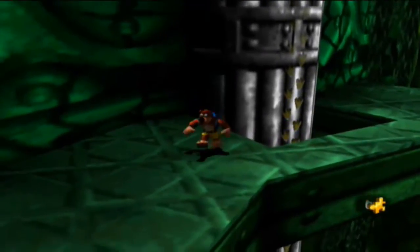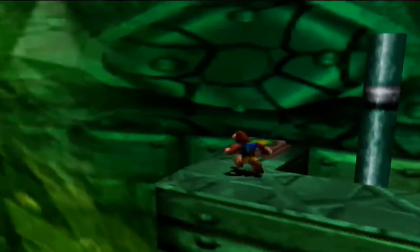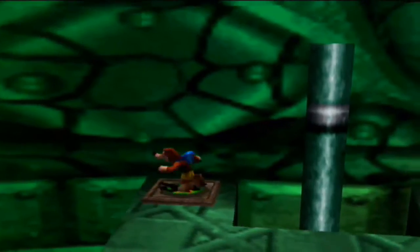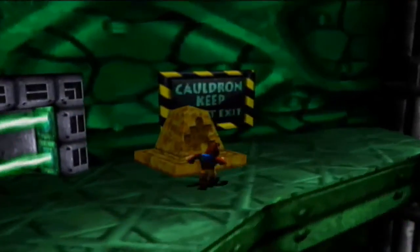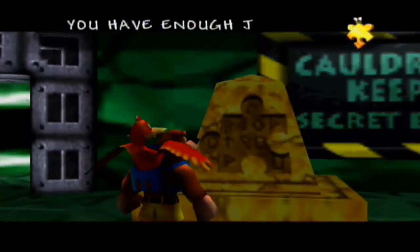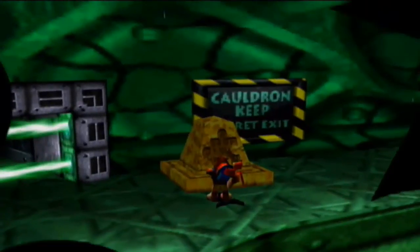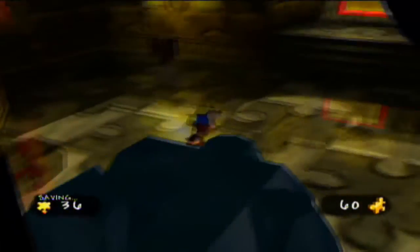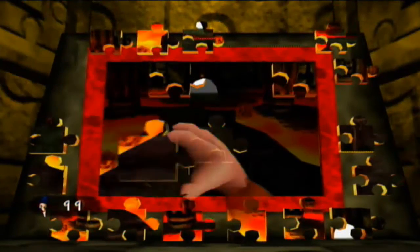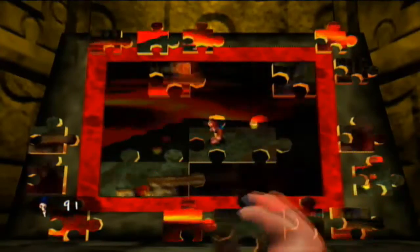We've used the claw clamber boots to make our way up here. Cauldron Keep secret exit. This switch will activate the shock jump disc pad right below us, so we can use it to get back up here if we need to. Here's something I forgot to show you within Banjo Tooie: it is written that 55 Jiggies are required to open this door. When you have enough Jiggies to open up another world, you can use a Jiggy pedestal to warp your way back over to Master Jiggy Wiggy's temple. It'll only work in areas where the world has not been unlocked yet, and you need to make sure you have enough Jiggies.